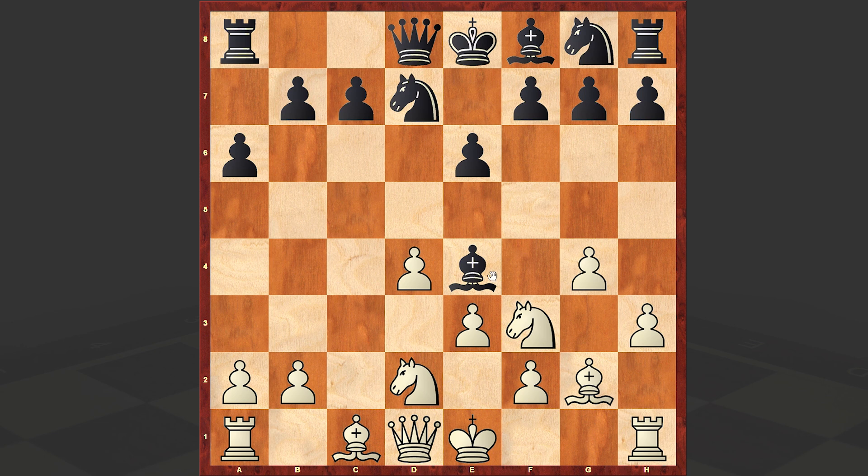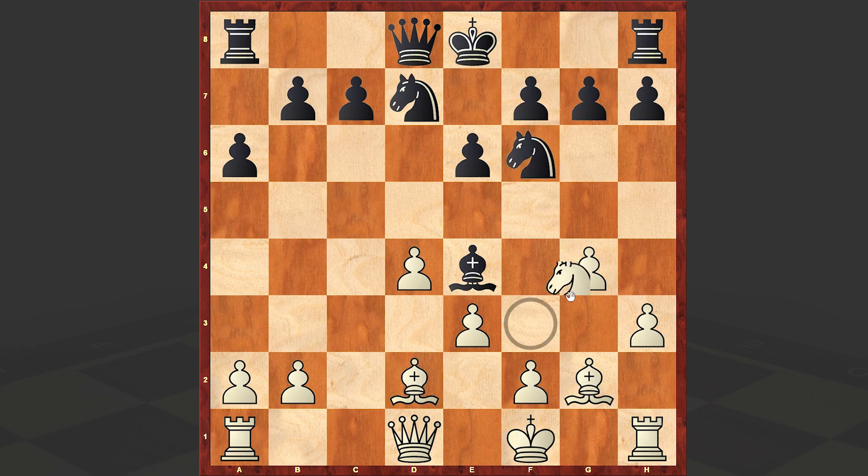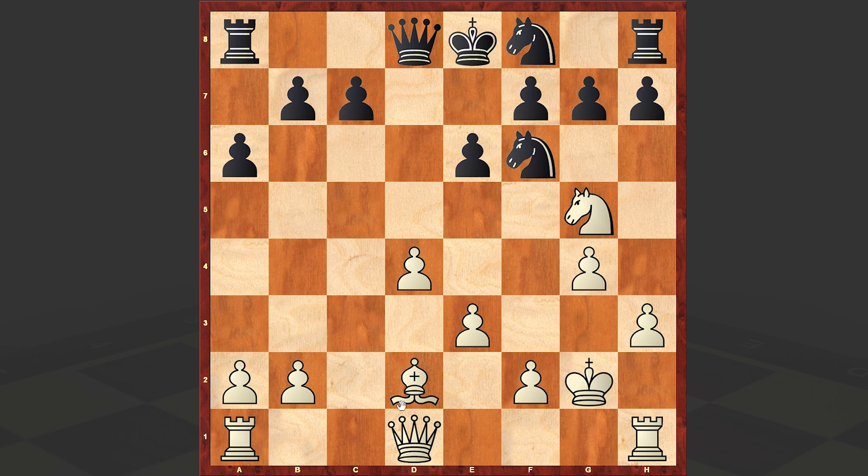That goes back on d2, bishop b4 — nothing special at the moment. We have an equal battle. King f1 — a little bit strange of course, not that clear why not castling kingside; maybe this was a mouse slip, who knows. After king f1, an exchange on d2 followed, knight gf6, knight g5, and then we have an exchange on g2, knight f8, queen b3, knight g6.